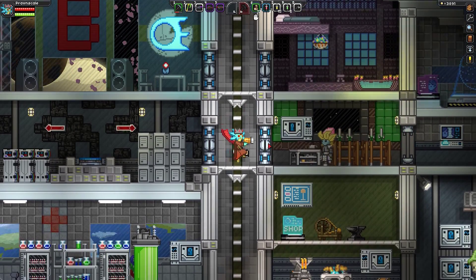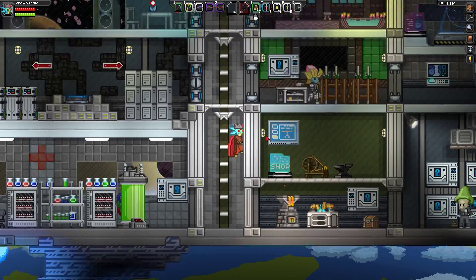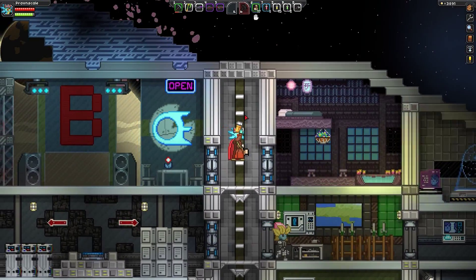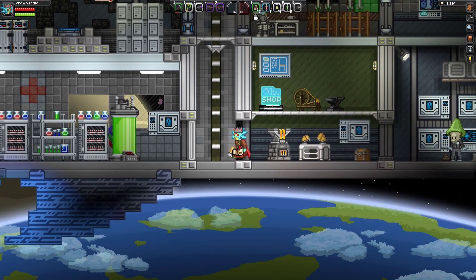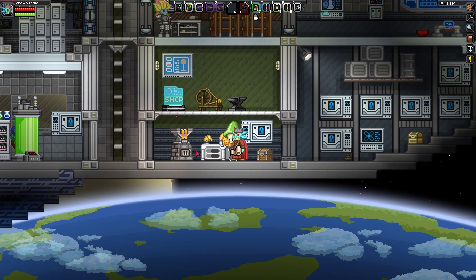Good evening and welcome back to Starbound, I'm Modi Operandus. We're back on board the Barracuda once again for our continuing adventures of Captain Prawnscale. Today, we're going to take on the boss of the Gamma Sector.